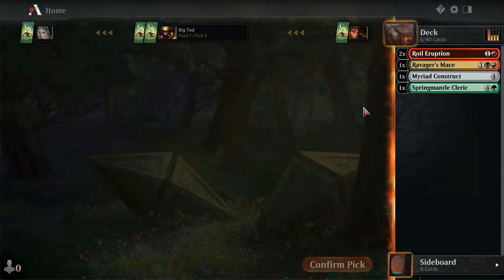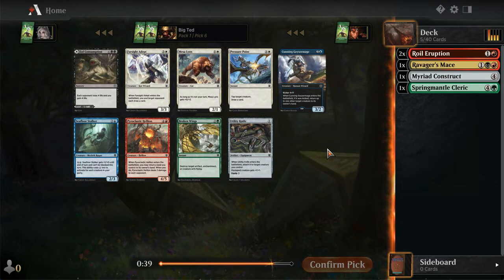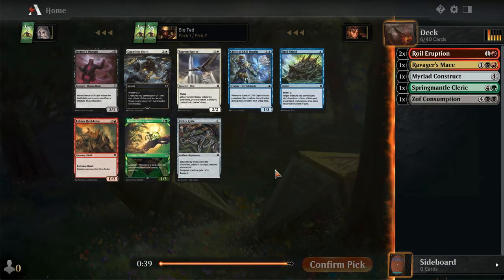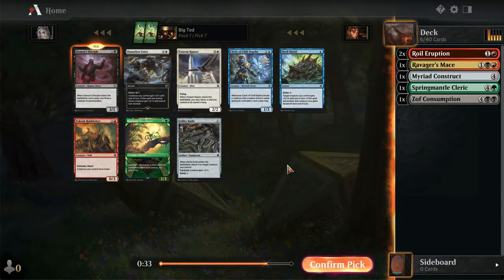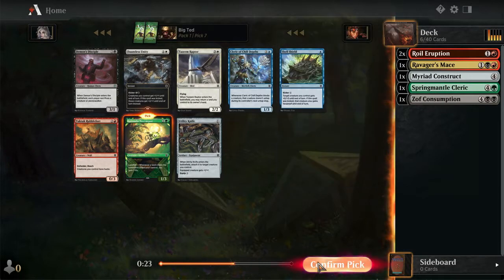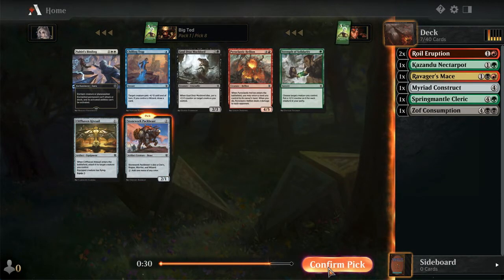Pick Ravager's Mace for the highest upside. I'm not sure we'll be wielding it if the person to the right is in the kicker deck. Let's pick Zoff Consumption - it's going to make the deck if we play black. I don't want to go into blue this late. Dauntless Unity - Demon's Disciple is fine. Kazan and Nectarpot allows it to be controlling. Let's pick Pack Beast.